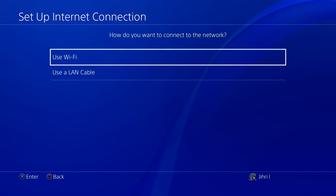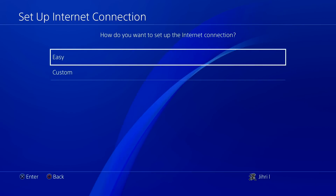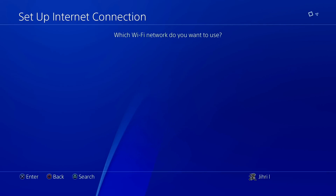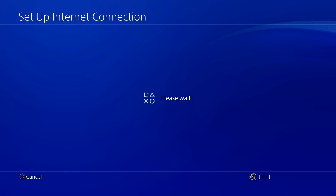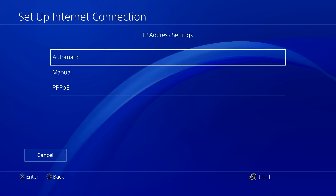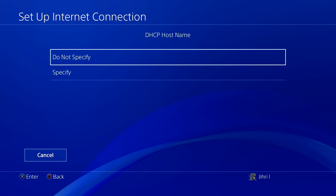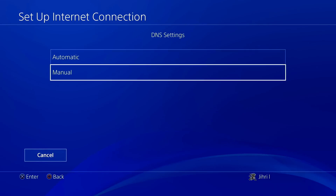Go to Wi-Fi or LAN cable — this problem tends to appear more for people using Wi-Fi. Go to Wi-Fi, then go to Custom, choose your internet, go to Automatic, DHCP hostname just do Not Specify, and on DNS settings you want to select Manual.